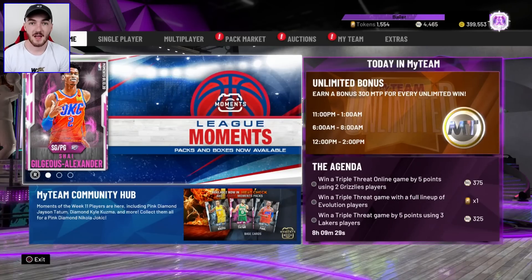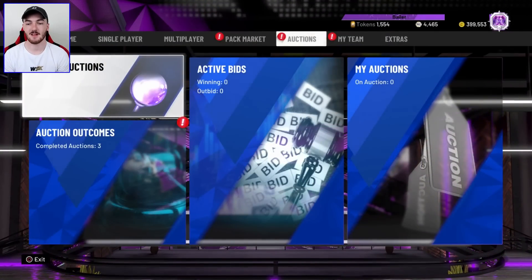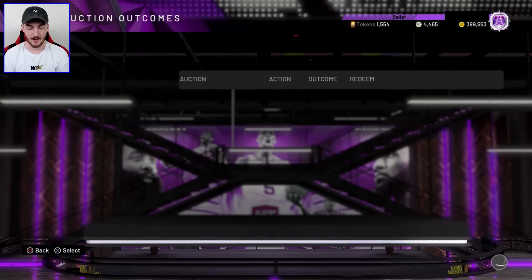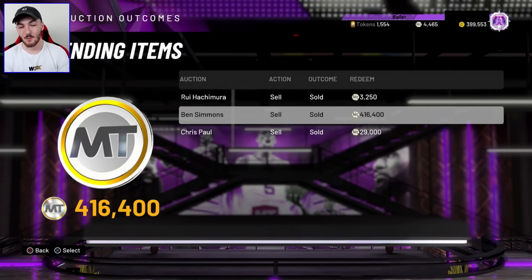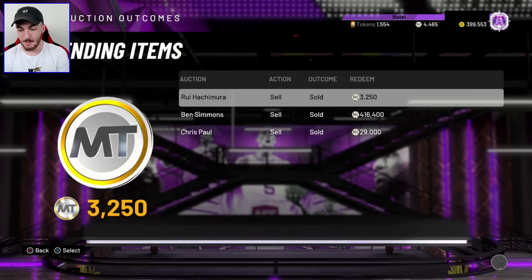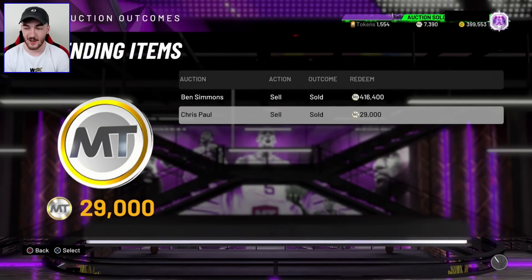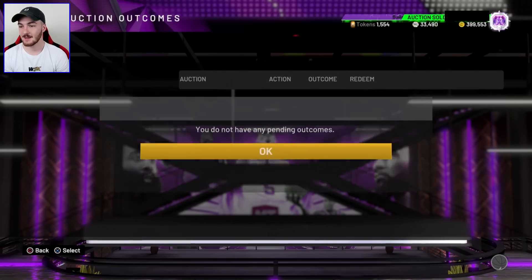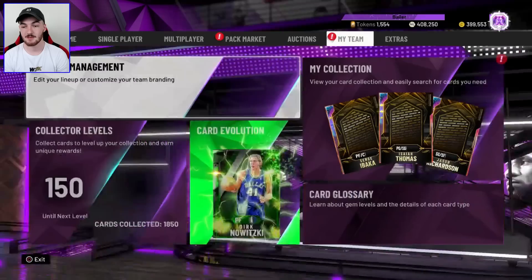12 hours has passed on that Ben Simmons auction — you see the exclamation point above auctions. I'm hoping to get over 400K for him. Let's go — 416K! I am happy with that, that is a massive dub. We sold Chris Paul for 29K as well. That is just fantastic. We're only going to get 370K from it after the tax, but we now have a lot of MT, which is awesome.